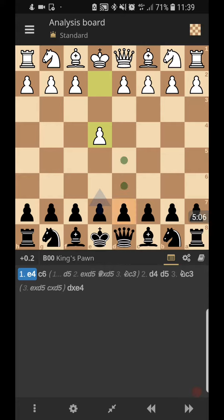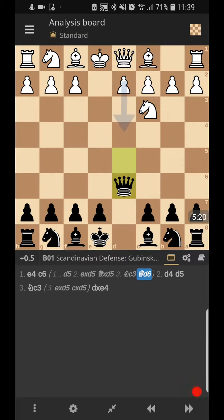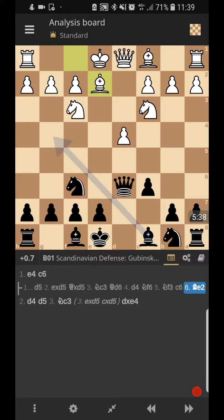So: e4, d5, white takes, queen takes, knight hits the queen. We've got a number of options where we can move the queen. In this one I'm going to go for d6 - the Tivyakov, Sergei Tivyakov's favourite. Then we get classic d4, knight f6, knight c3, and I quite like to play c6 here. We're just getting a standard position from there.